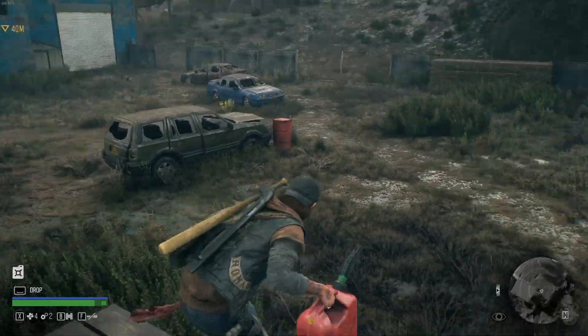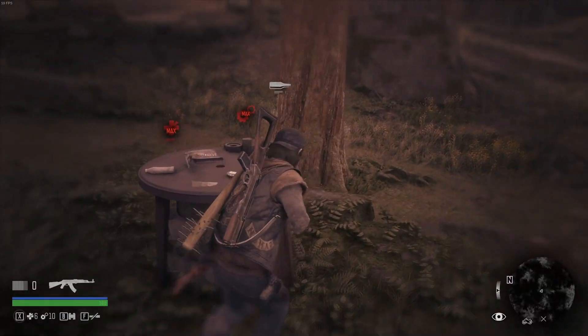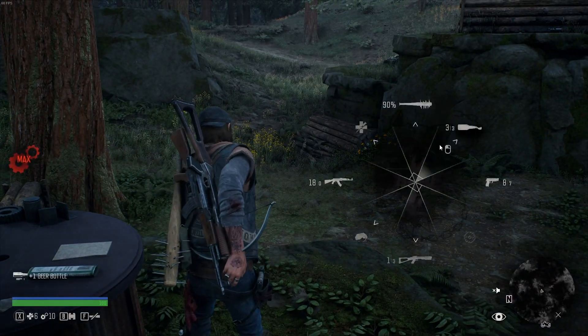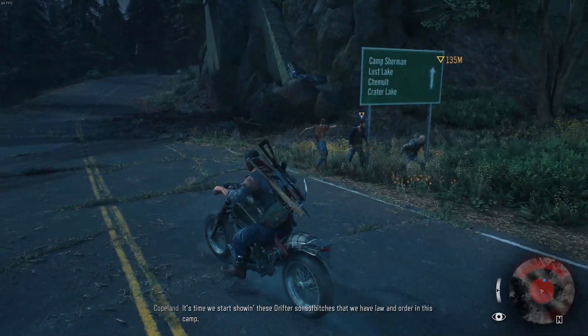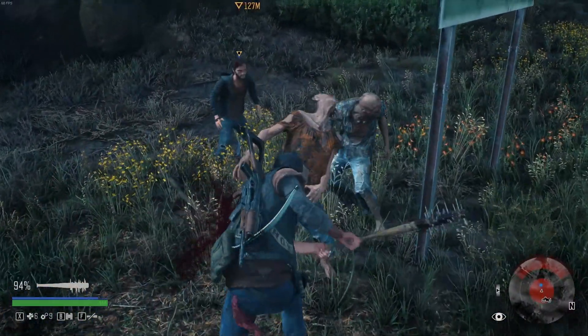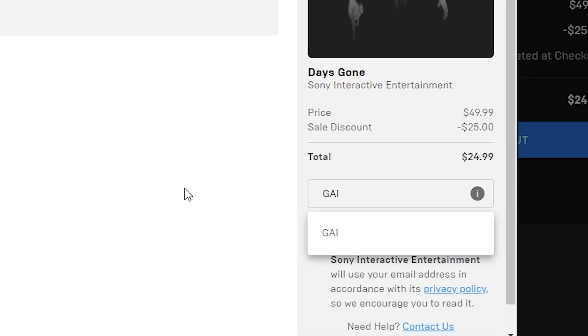The first question we always cover in these videos is what stage of development is the game in? Days Gone is currently in full release and available on PC as well as some consoles. It is also worth mentioning that you can get this through the Epic Games Store for free — just make sure to enter GA1 in the creator code box at checkout if you decide to do that.